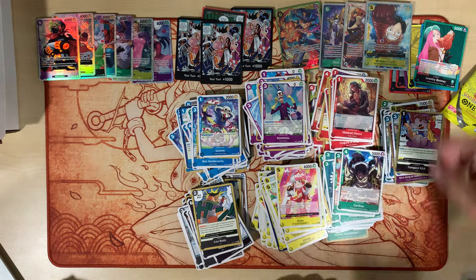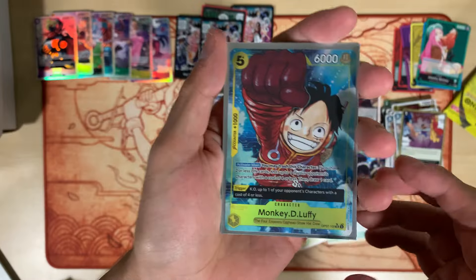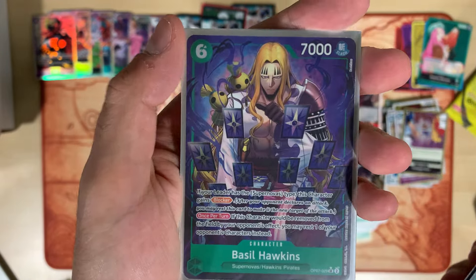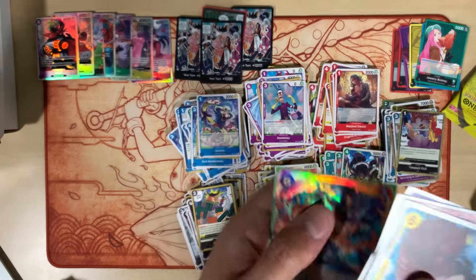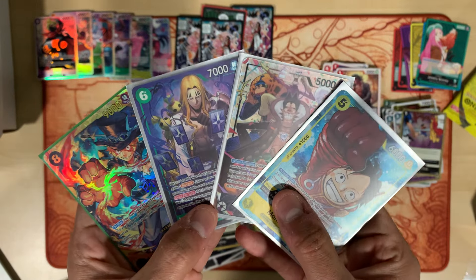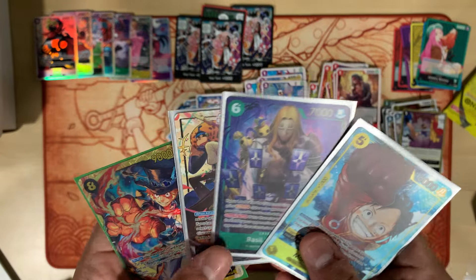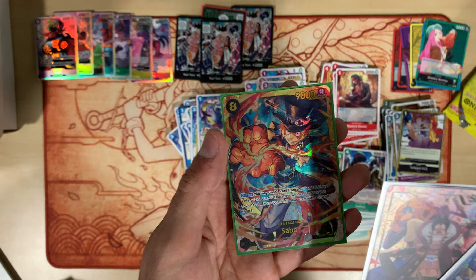All right guys, huge hits! I like them. We got the Monkey D. Luffy, we got the Foxy Leader, the Basil Hawkins, and we got the Sabo from the double pack. Decent hits today — got two Secret Rares, a Leader, or two Super Rare Alts, a Leader Alt, and a Secret Rare.